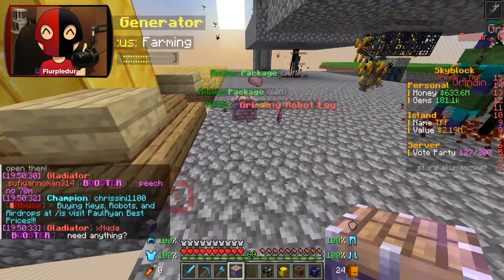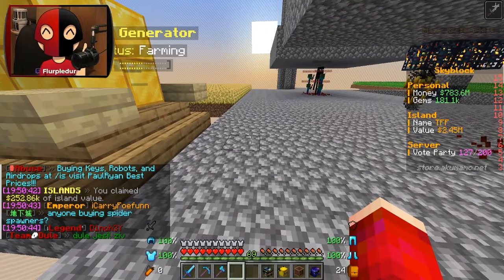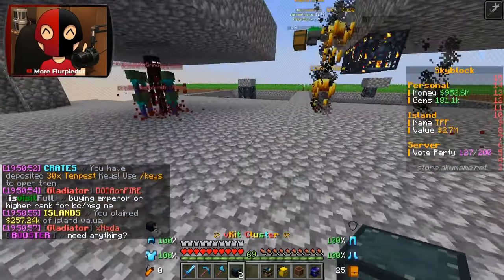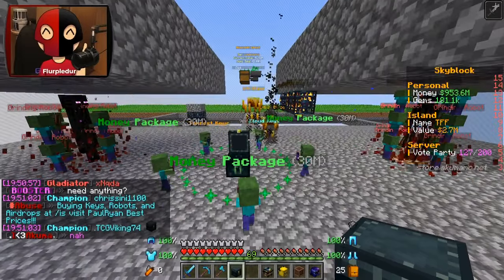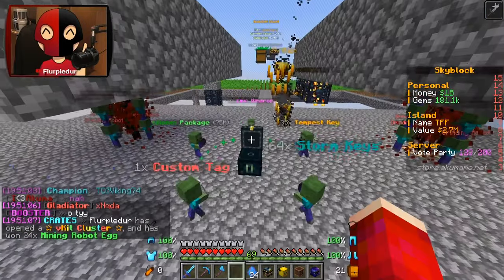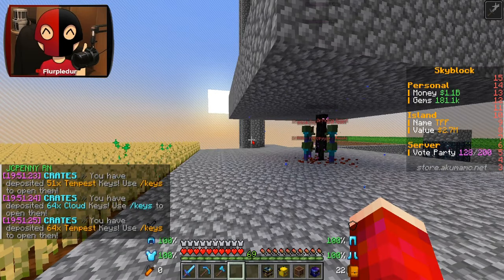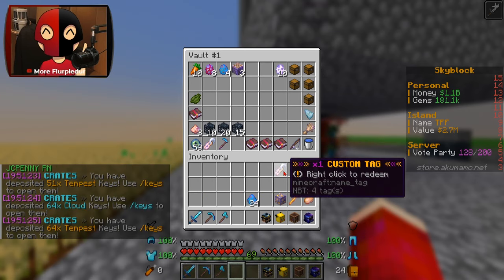Two more ultimate airdrops - and from this one we're gonna get more grinding robots, which I'm just gonna go and put up because we seem to be getting more and more of them. I'm gonna have to build another area. Now it's time for our V kit clusters. Money, keys, a lot of money, more keys, and 24 mining robots, three epic airdrops, one custom tag, money, tempest keys, storm keys, and the kit Outlander. I can try and see if anyone has the other kit that I don't have unlocked and maybe make a trade for it in the future.